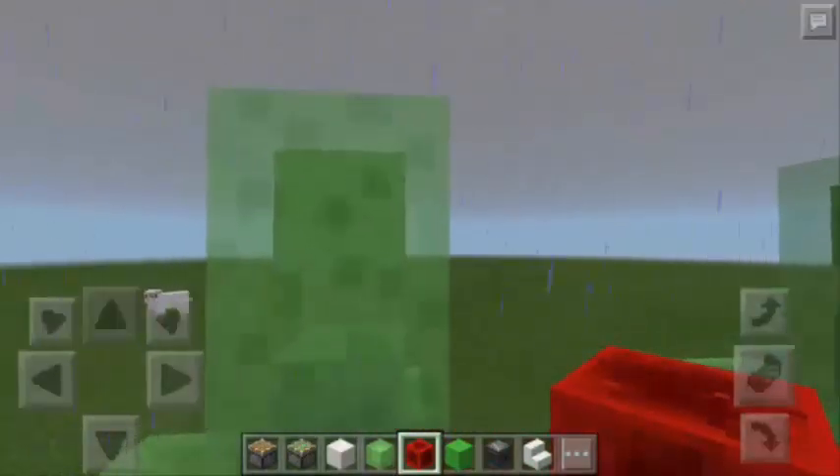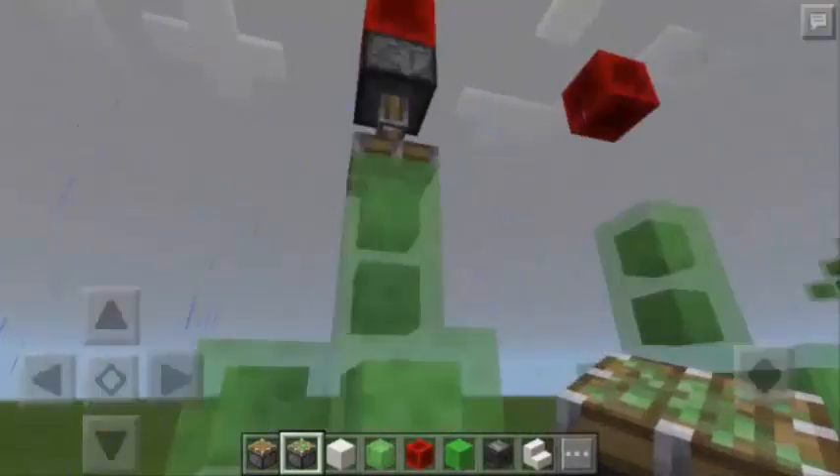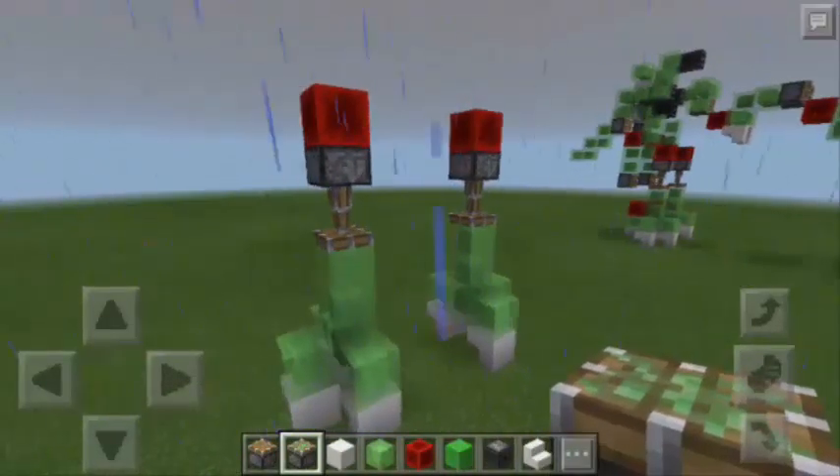And then we're going to place here a sticky piston. Now make sure that you are looking up, and the sticky piston must be facing down. So as you can see, the piston is activated as well, and this is now the feet of the dinosaur.